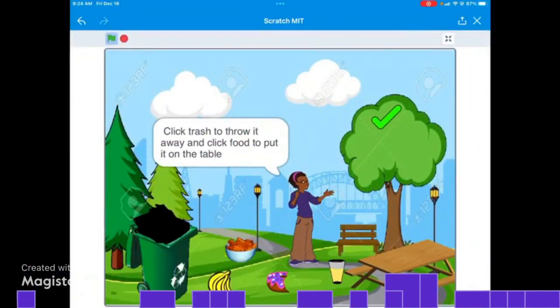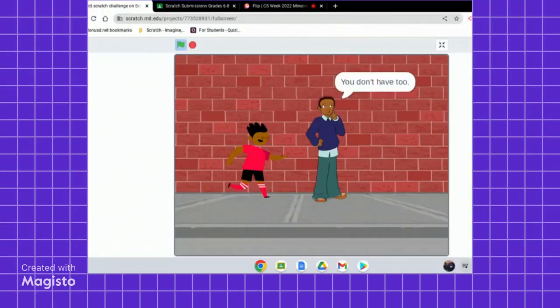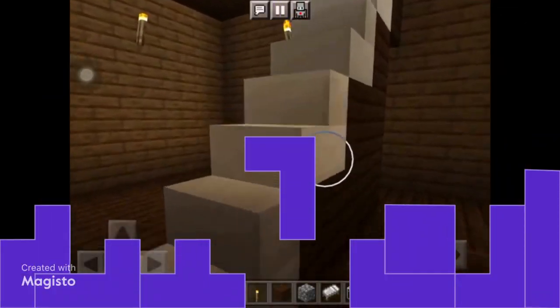Hello, this is the game. So what you have to do is click the food and it will go to the table. And click the eating donut, which is the trash, so it can go to the trash.